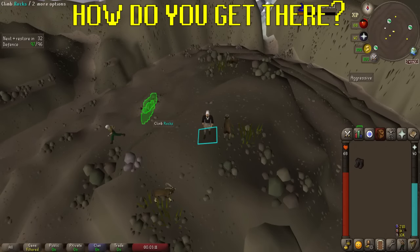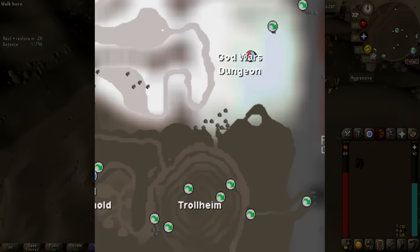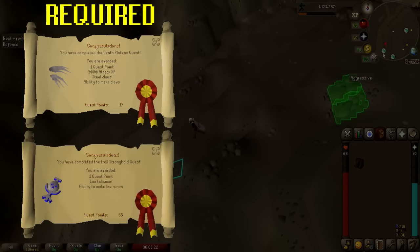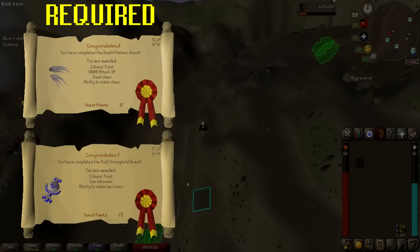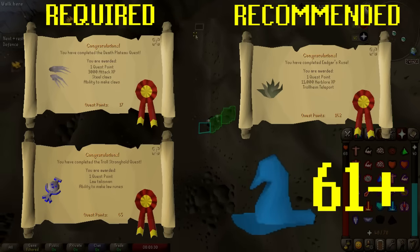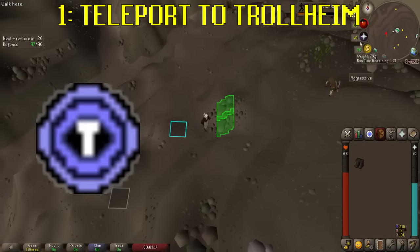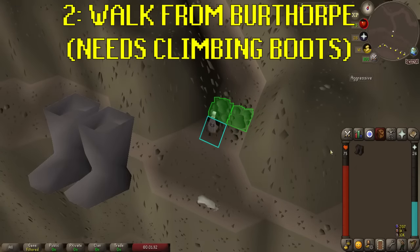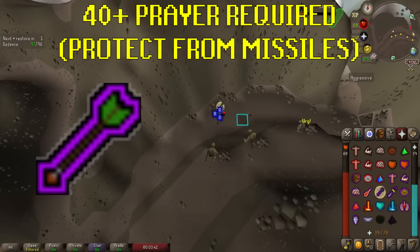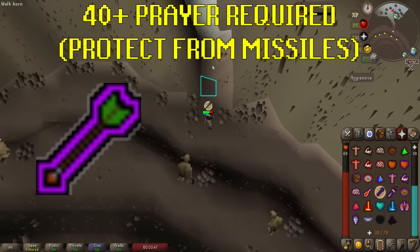How do you get there? To get to God Wars you do need to have certain quests and certain stats. The entrance to the dungeon is just north of Trollheim mountain, so you'll need to have completed Death Plateau and got most of the way through its sequel Troll Stronghold. If you've also completed Edgar's Ruse and have over 61 magic, which is highly recommended, you can teleport to Trollheim and run from there. If you have not completed Edgar's Ruse or don't have 61 magic, you'll need some climbing boots to traverse the southern mountain route. Getting there also involves running past some dangerous rock-thrower trolls, so 40 prayer to use Protect from Missiles is needed.